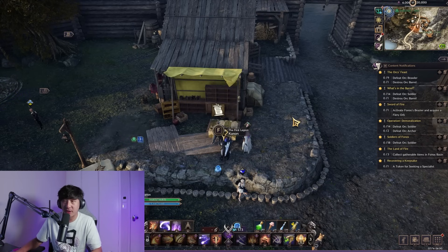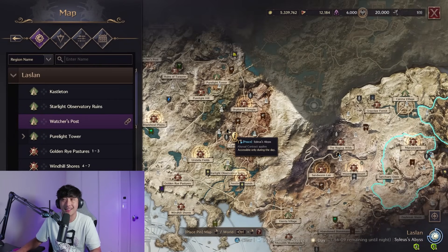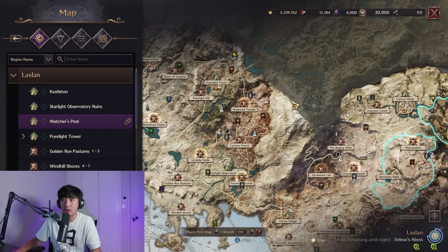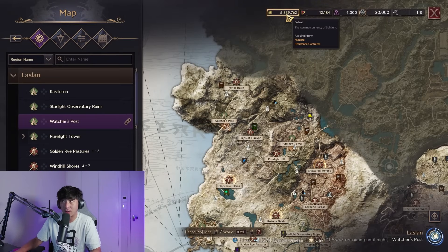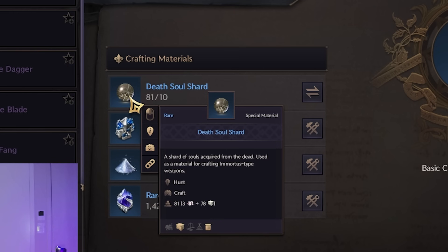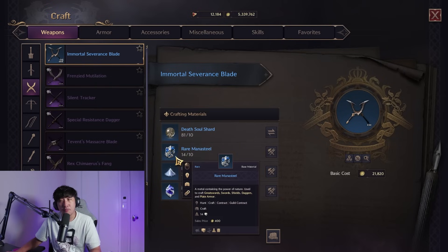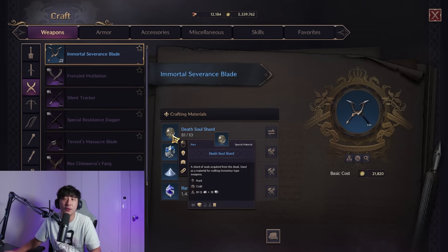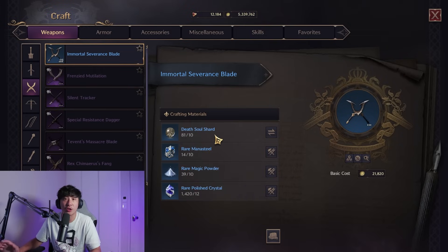At level 50, farm open world dungeons starting with Silas's Abyss — go there, kill mobs, and consume abyssal contract tokens. Once you run out, go earn more by playing the game through contracts, dungeons, and events. Silas's Abyss is your main source of Solent, and you can also get lucky Lucent drops. Mobs there also drop death soul shards — collect 10 and combine them with other mats to craft blue gear pieces.